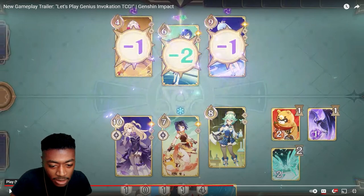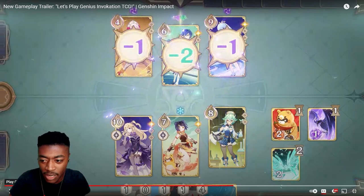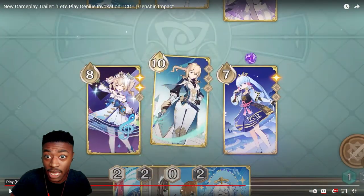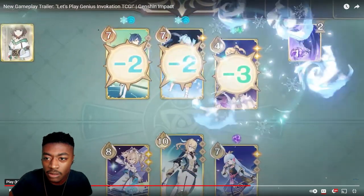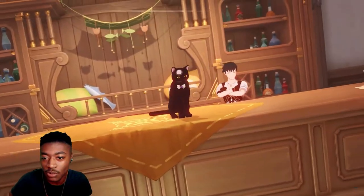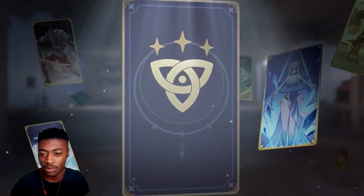There's Fischl, Oz, and the animal Crystal Fly. Diona, Fischl, Barbara. She just did an ult and took out health from the ult. Yeah, there's elemental reactions. Ganyu, Sucrose. And there's a prince. There's a Mirror Maiden card.